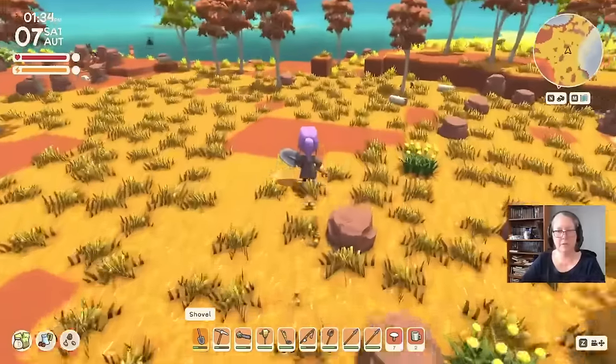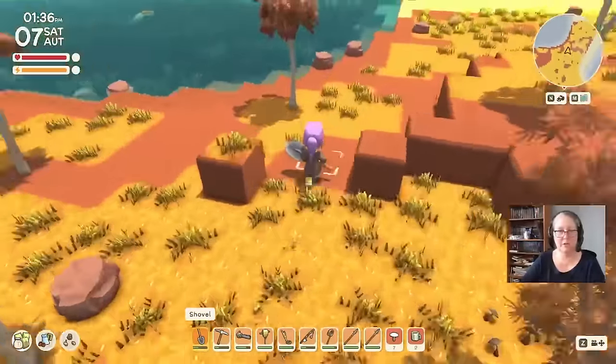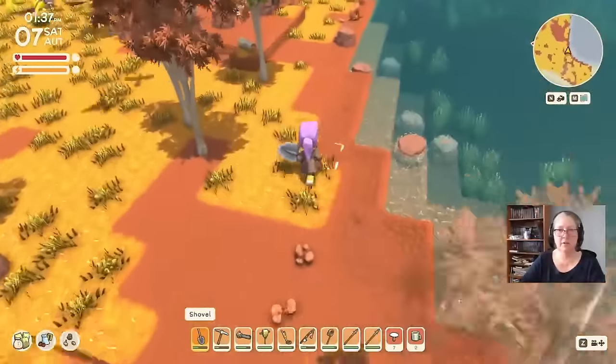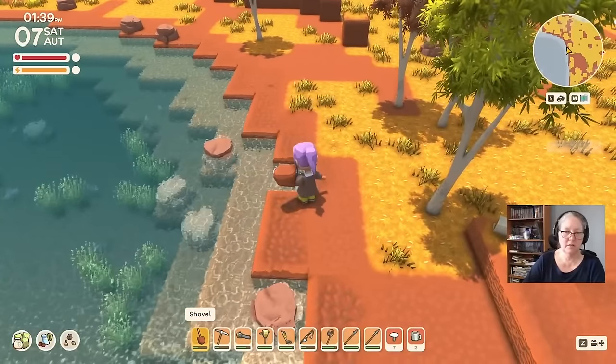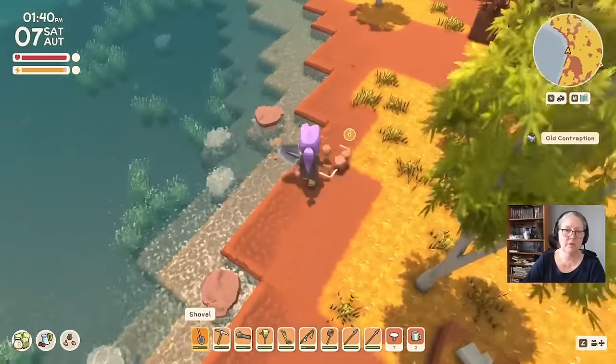We'll go to the top of this beach and do a bit of a beach run. What I'm looking for will look like X's on the ground, because we're after discs. I need a ton of shiny discs for what's-his-face.